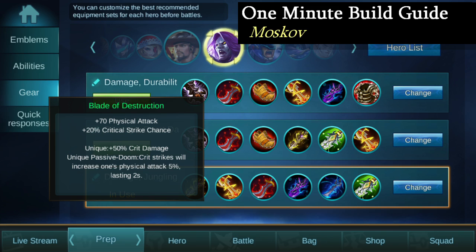My first item is Blade of Destruction, which helps Moskov get those big time hits early game, and when used in conjunction with Moskov's first ability, Abysswalker, which gets a lot of attack speed, makes him extremely strong early game.